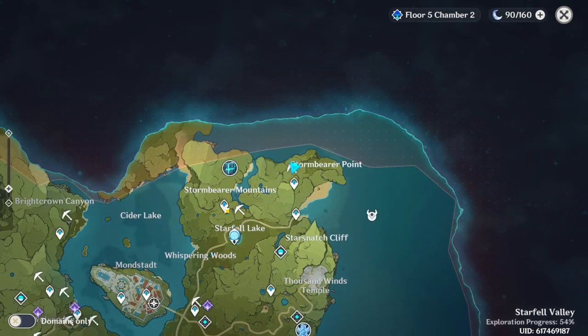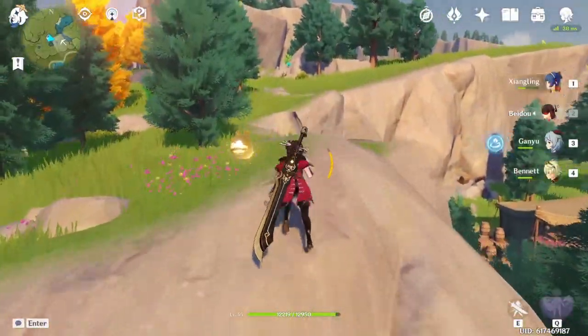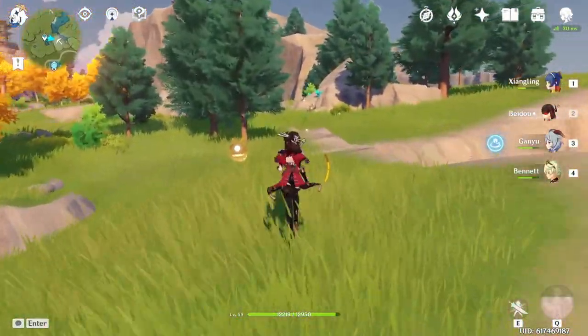Next is this mining spot just to the right of Stormbearer Mountain Waypoint. Right as you spawn in just run straight ahead and you'll see the crystal grouped together on the rock.